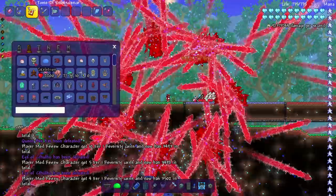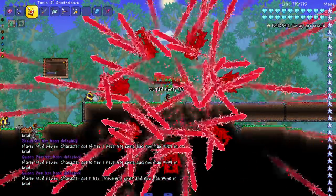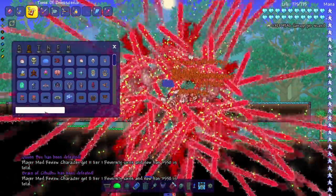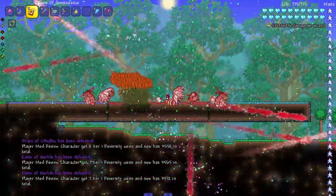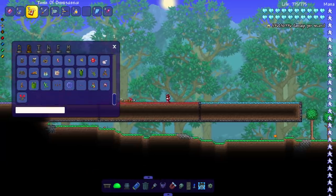Let's spawn in Eye of Cthulhu — bye-bye. We can spawn in Skeletron too, like all while the projectiles are still shooting. There we go. We can summon in the Brain of Cthulhu and while that's going on I'll type in the Eater of Worlds — got him. This is a pretty good weapon. I know this mod has a decent amount of good weapons so we'll probably check out more in the future.